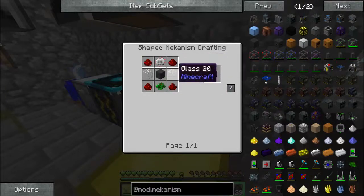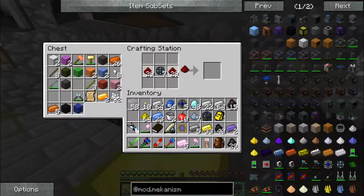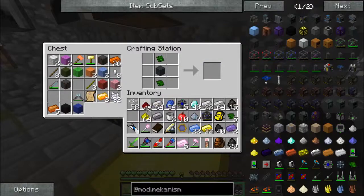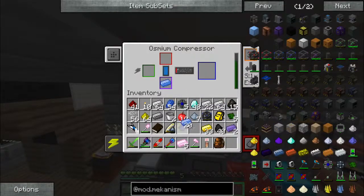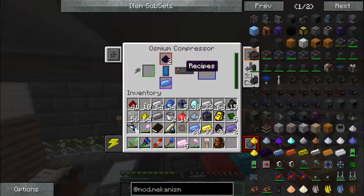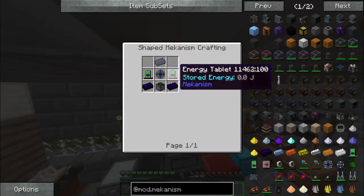Let's get that osmium compressor. We need a steel casing and two control circuits — so steel casing and two control circuits. One, two, three, four, one, two, three, four. One steel casing, two control circuits, redstone, and glass — we got our osmium compressor. We need two osmium and two obsidian dust.